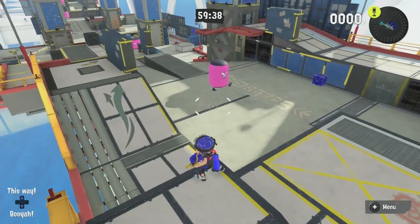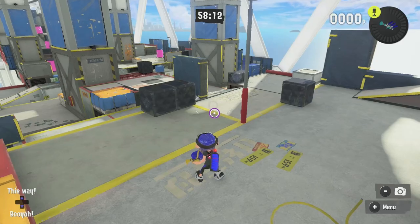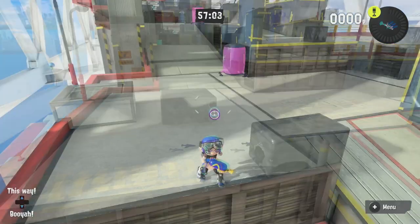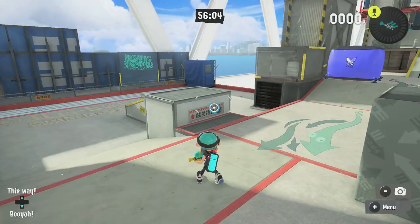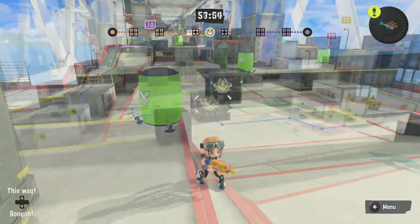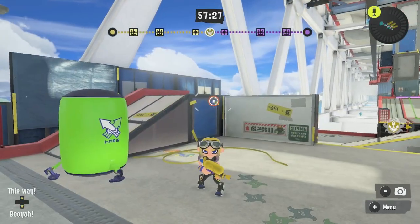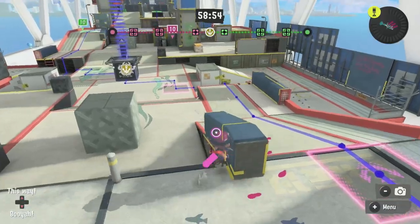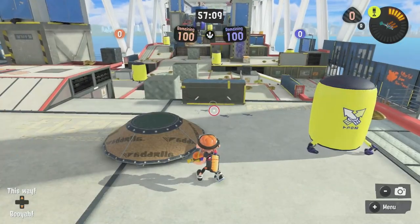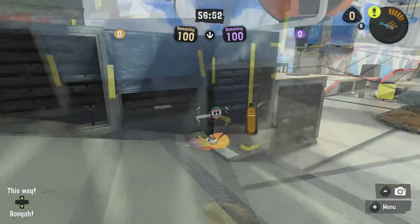Hammerhead Bridge has a new balloon on the landing ahead of spawn. The uninkable block on the left snipe has been moved slightly, and that platform has been extended with extra cover added on both Turf War and Splat Zones. The right side block has been moved with a new balloon and cover added. The left and right blocks in mid are now extended with some extra cover. The uninkable block at mid on Tower Control has been swapped for balloons. The left side route now has an extra balloon and uninkable block on both Tower Control and Clam Blitz. The barrier next to the ramp on Tower Control, Rainmaker, and Clam Blitz has been extended, and the Clam Basket has been brought closer to the right side of the stage, making Clam Blitz throws easier from the ramp, with a new wall added just behind the basket for extra cover.